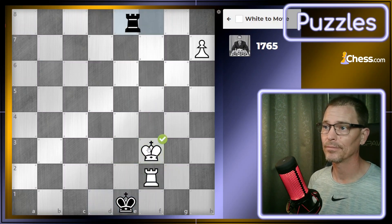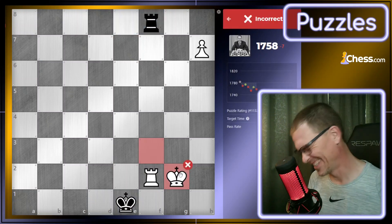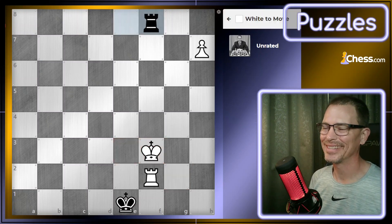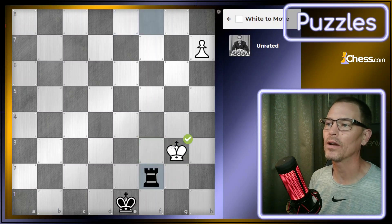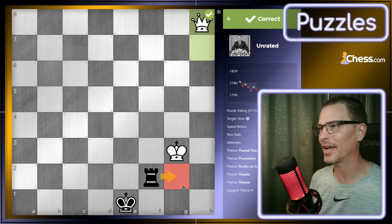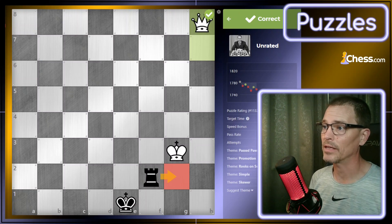It was right that I took, but then that was wrong. The reason it's wrong is because they could take it with check. I had to go here first. Now when they take, I promote. Because the other way, when I took it was check. We don't have to switch to the analysis board on that one. The theme is passed pawns — yes, that was part of it. So was promotion.